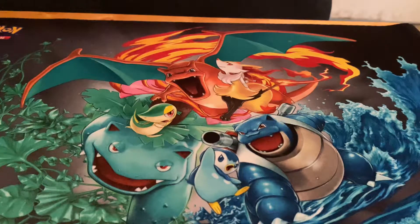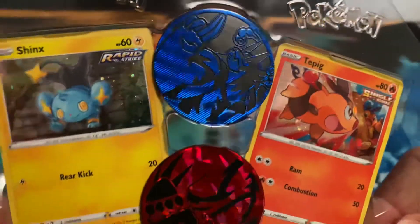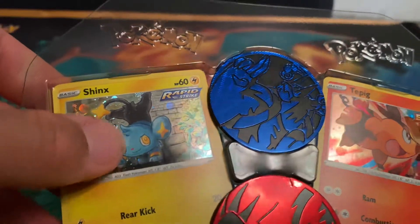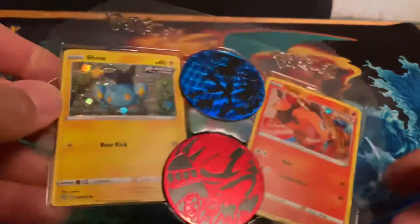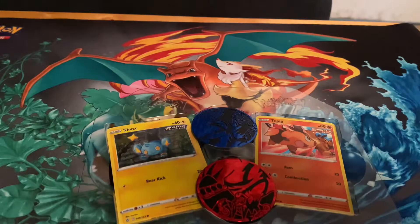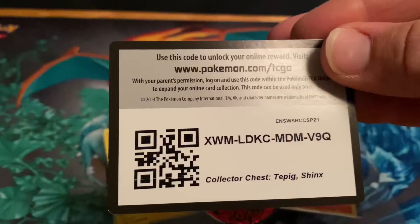I already did the hard work, I already opened this stuff. That comes with two promo cards inside and two big coins. So you can see I have Cinderace here with the Rapid Strike and Tepig here with the Single Strike. Let me see — there's no code card behind these. All right, here it is — it's a collector chest, here's the code card for you guys.